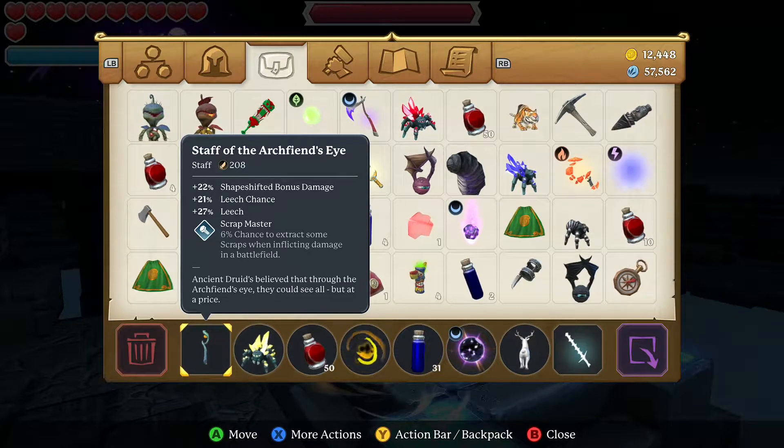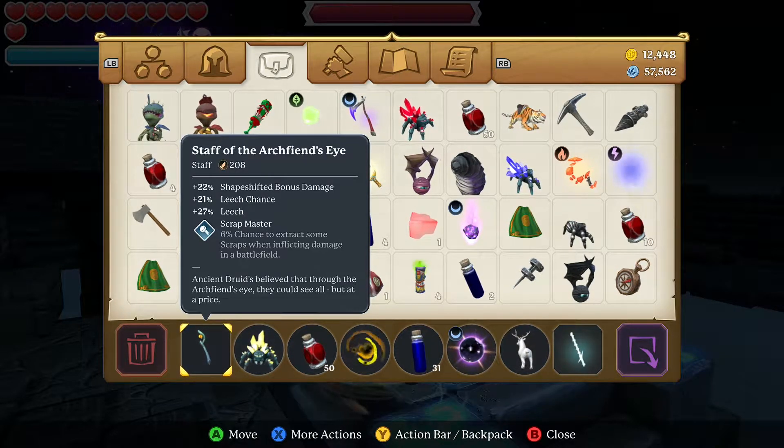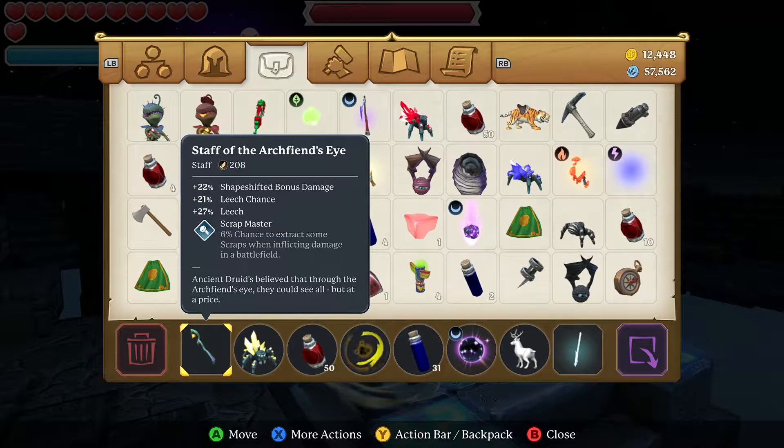The Staff of Archfiend's Eye gives 22 percent shapeshifter damage, 21 percent leech chance, and 27 percent leech.